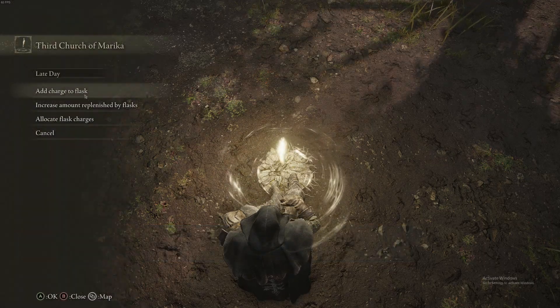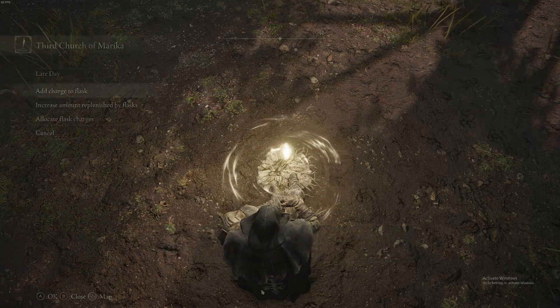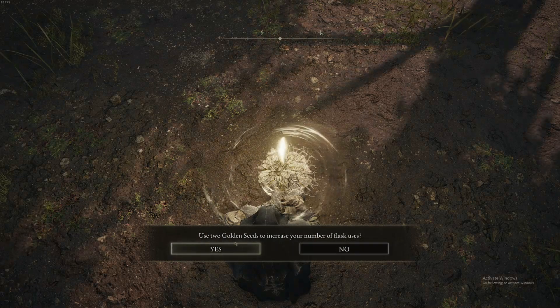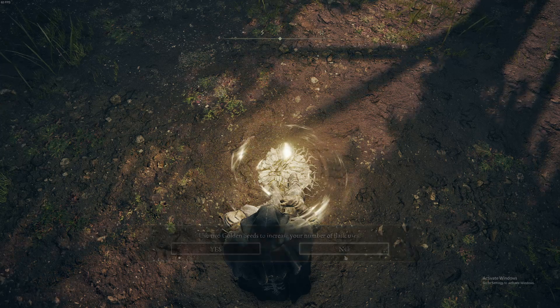Let's do another one — use a Golden Seed. Yes, added a charge to your flask. Let's try another one — it scales exponentially, so I need two more in order to add another flask charge.